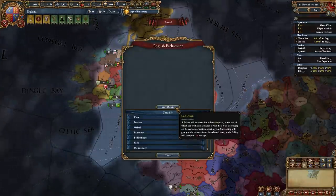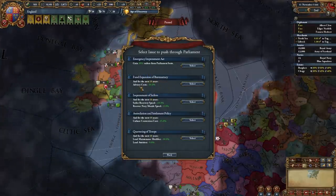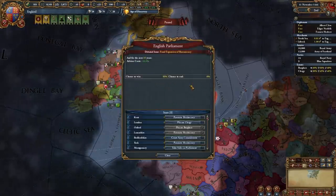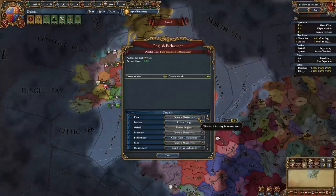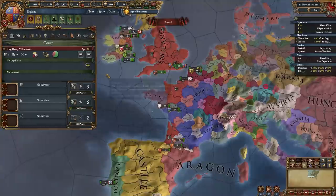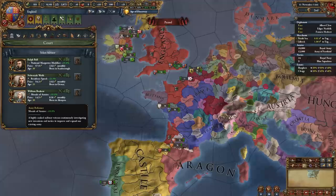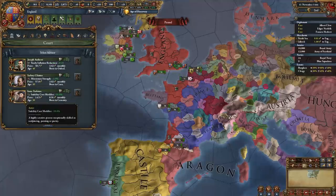Start a parliament debate. I recommend taking something related to your army such as recruitment cost, recruitment time, or advisor stuff. Give out enough support so they accept it immediately — promote meritocracy twice and take sides in parliament. You'll get advisor cost reduction for the next ten years. For advisors, hire a morale of armies, discipline, fort defense, or national manpower guy for military. For diplo, take a spy network, diplo rep, or improve relations guy. For admin, take any level-one advisor available.